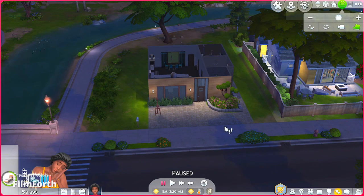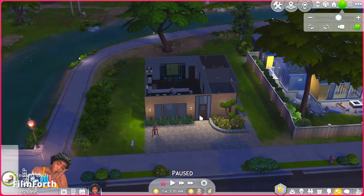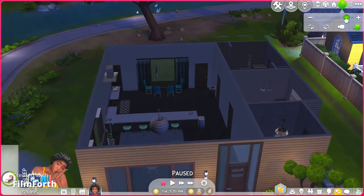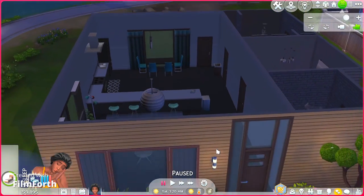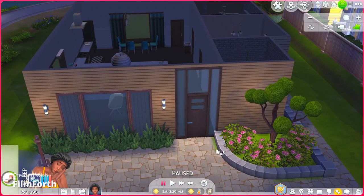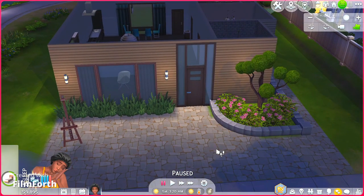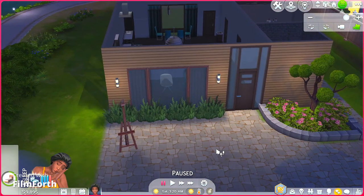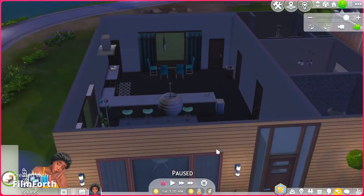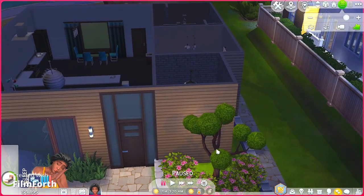So this is my girl Naomi's house right here. Can y'all please put in the comments what keys I use in order to make it feel like I am walking into my Sim's home? Because I do not know — like this is what I get. I'm still new to trying to manage the camera.